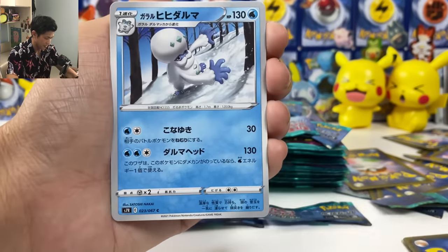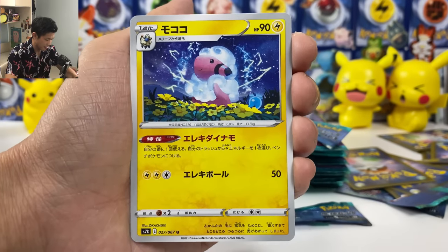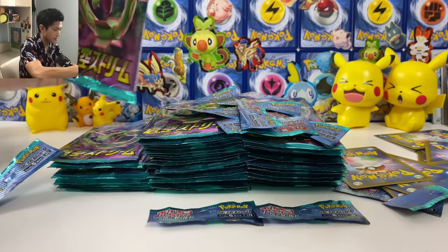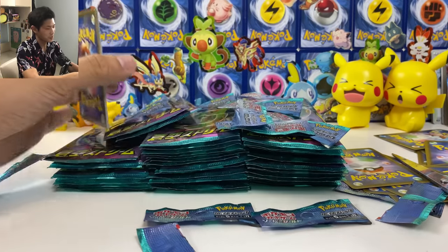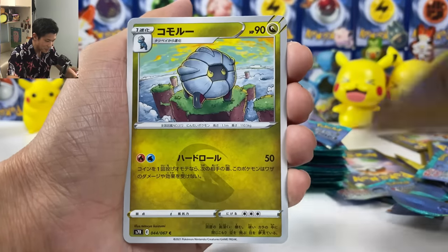Where is my Hyper Rayquaza? Flapple — oh, that's the last card. Let's put it at the back — useful card. And that gold lightning energy — please, just give me one.